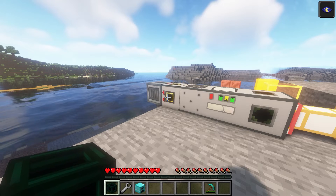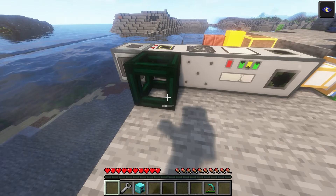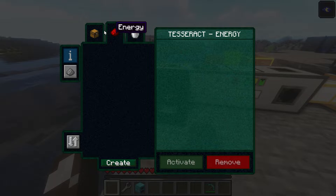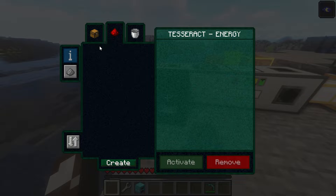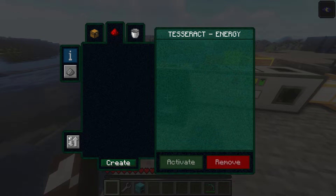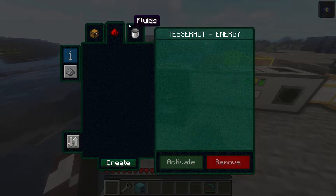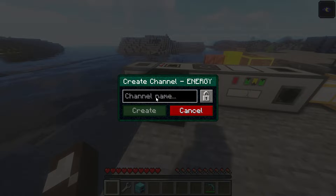We've got the Tesseract, which is basically a way to do wireless transfer of everything — items, energy, fluids. You can choose which channel you want. In this situation we're going to choose energy, and you can choose between send only or receive only. We'll set up an energy channel as send only, and this is going to be for our diamond furnace, which is the next mod we look at.